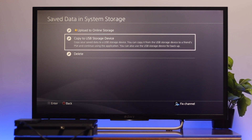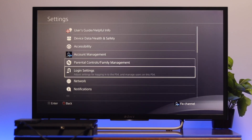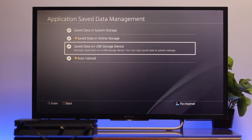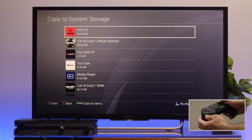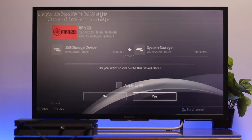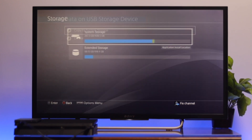Now you can easily transfer it to another PS4. Insert your USB pen drive into another PS4, get back to the home page, go to Settings, and navigate to Application Saved Data Management again. Go down to Saved Data on USB Storage Device, then select Copy to System Storage. You'll see all the saved data on your USB pen drive. Select what you want, press Option, press X, select the saved data, go to Copy, and press X. Following the same steps you can copy your game saved data to another PS4.